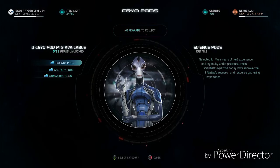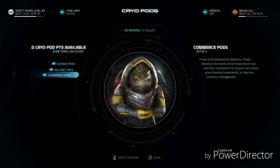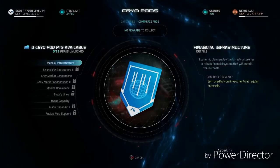Who you decide to wake up will determine what perks and advantages you'll get. Will you wake up scientists to give you an edge in research and development? Military personnel for an edge in combat? Or merchants for a leg up when trading?